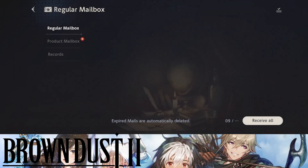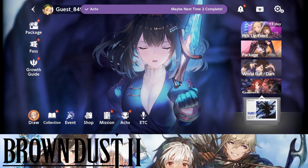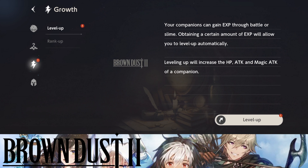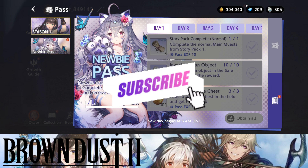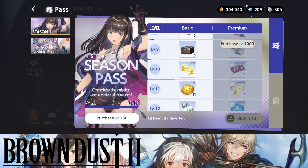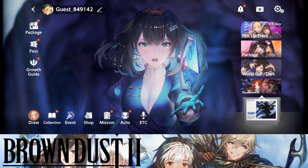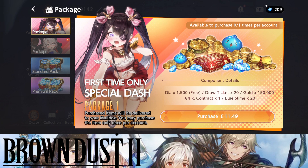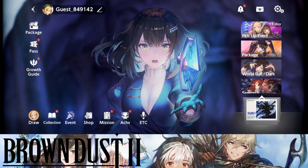Let's see if I can go ahead and claim some items — can I just exchange her? No I can't. We can't exchange her right now, but that's fine — we'll get more summons later on. Going over to the battle pass — the new battle pass should be here. Yes, we can buy it, which is great. I definitely recommend buying this. This game is definitely top tier free to play. There's also a new package in the game which I think I might need to buy to do some summons.